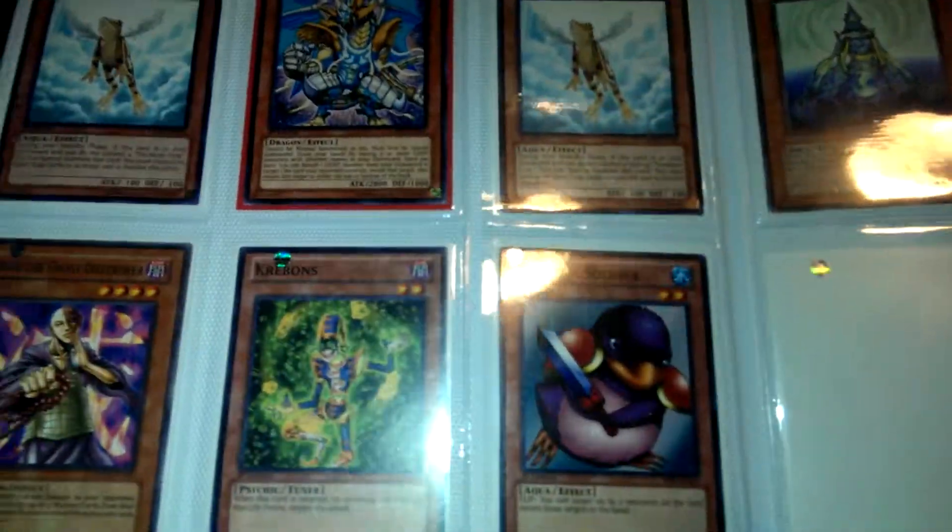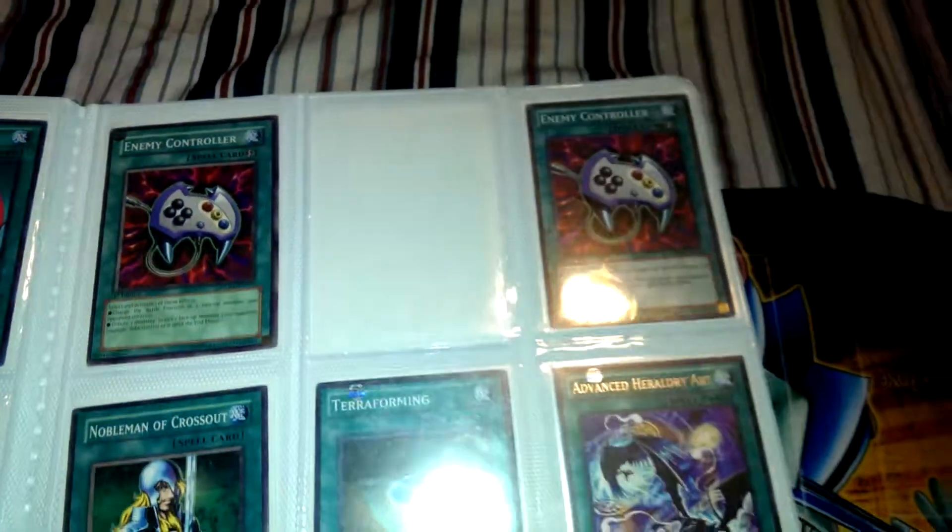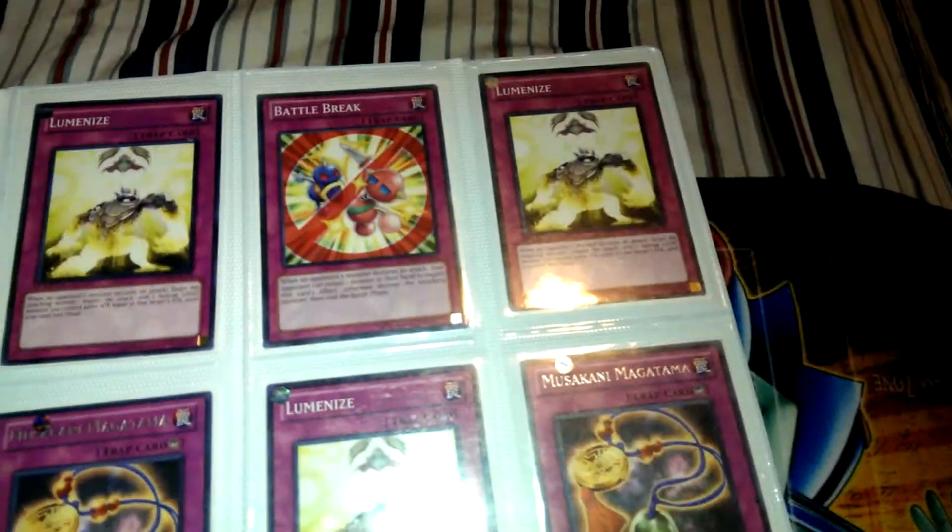Starfoil — I'm only gonna point out that stuff that I can see. Dark Holes. I'm looking for Book of Moons. Yeah, the common Chalice. That's the Starfoil Burden, by the way.